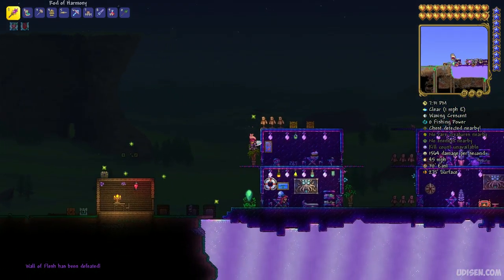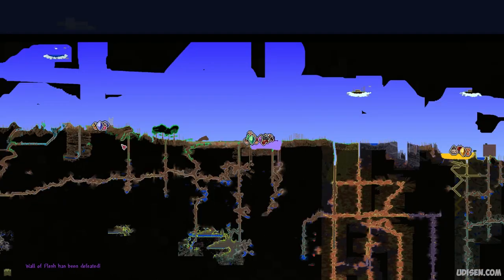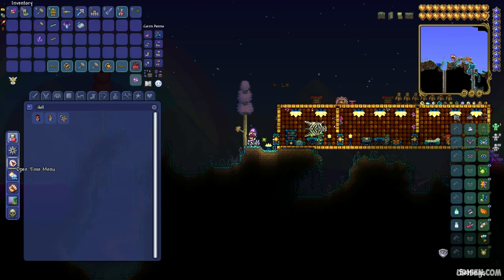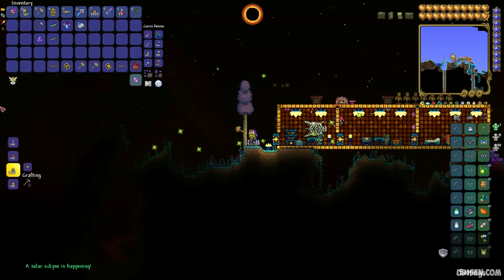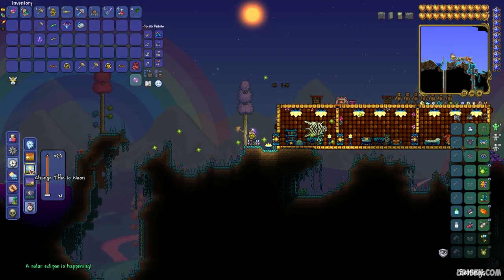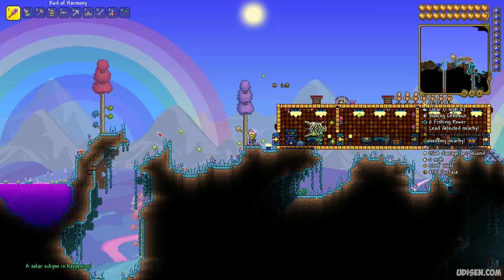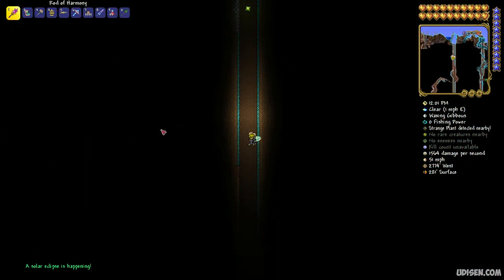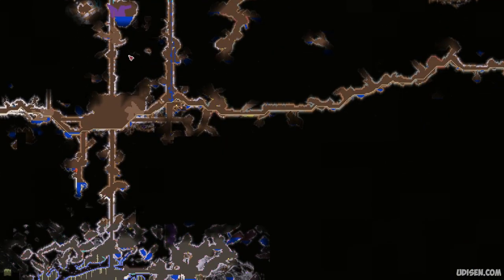After that, go find the Hallowed biome in your world, which must spawn after you kill the Wall of Flesh. Sometimes the Hallowed biome is too small, sometimes too big — no big deal. In that situation you can make a Hallowed biome manually. I have a separate tutorial for that on the channel.